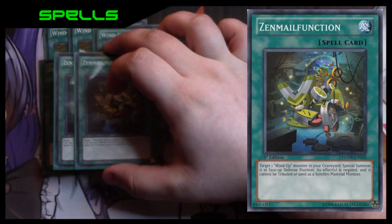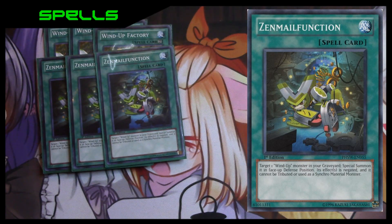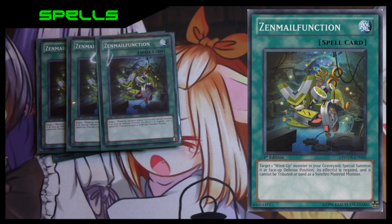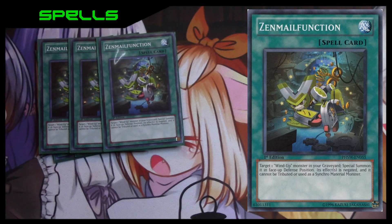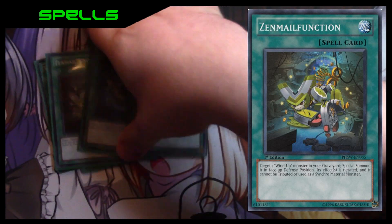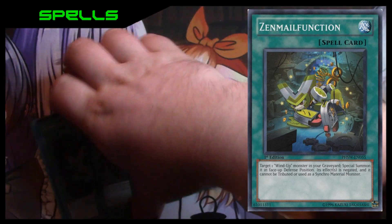Next, three Zenmailfunction — this is just a non-once-per-turn Monster Reborn specifically for Wind-Ups. However, they go to defense position, their effects are negated, and they can't be used as synchro material, which doesn't matter because we don't play any synchros. The only downside is that it doesn't have 'Wind-Up' in its name, so it is not searchable.